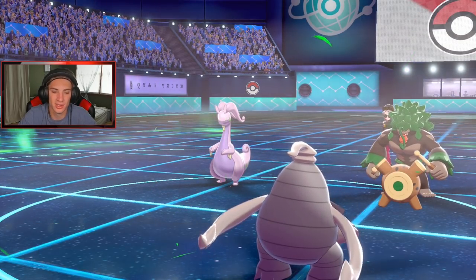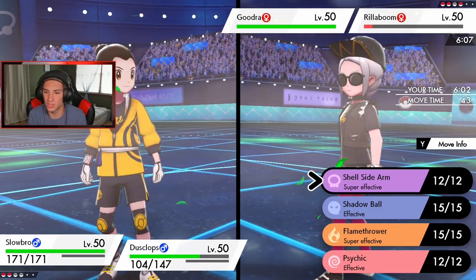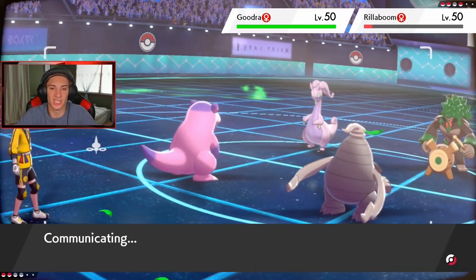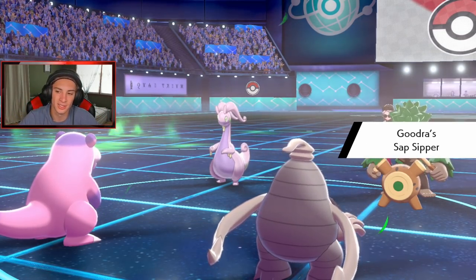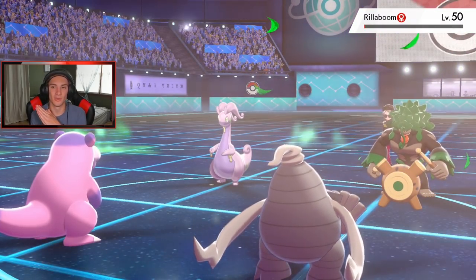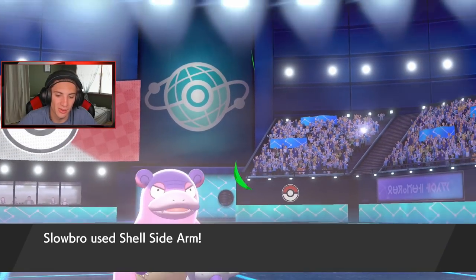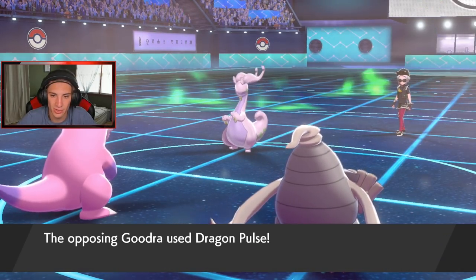Slowbro is coming out here. We've got Flamethrower, which could help us out. What do you want, Gurdurr? I'm definitely going for Shell Side Arm and then Nightshade. Shell Side Arm is so good — it depends on whether it's better to use physical or special based on which stat is lower. Oh, it's got a boost! Nightshade comes out. Shell Side Arm hits him a little bit. Give me the poison, please. We do not get the poison, but the Dragon Pulse is coming out — leave me alone!